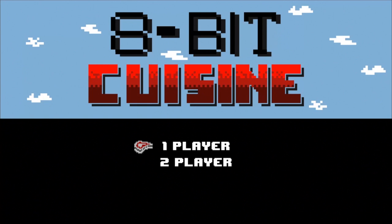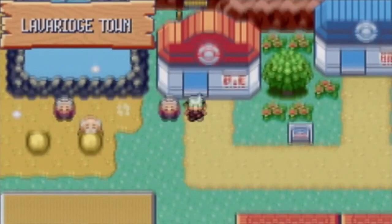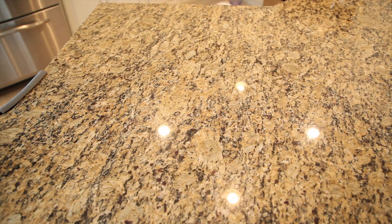Hi, my name is Jen, and we're going to be making the lava cookies from Pokémon. You will find these cookies in the Lava Ridge Town in Pokémon Ruby and Sapphire. It won't cure you if you're poisoned, however it will fill your belly.